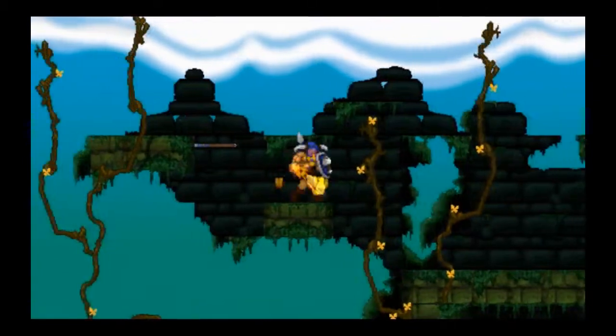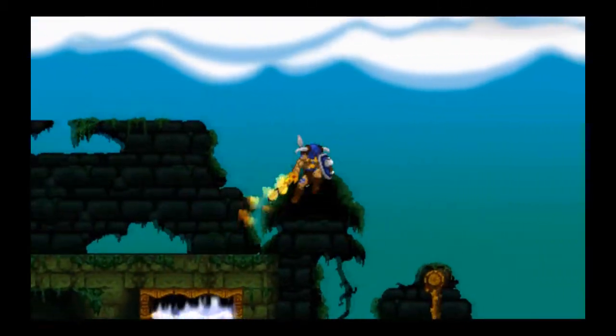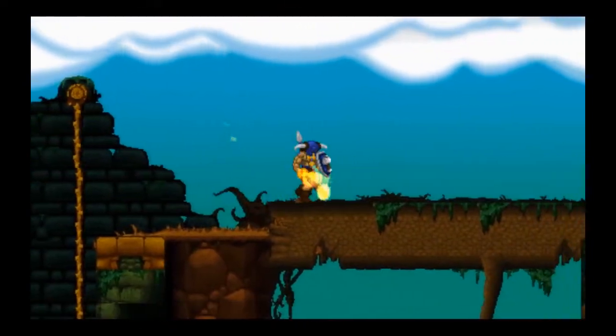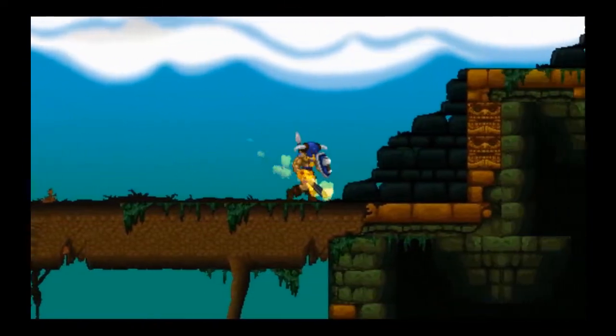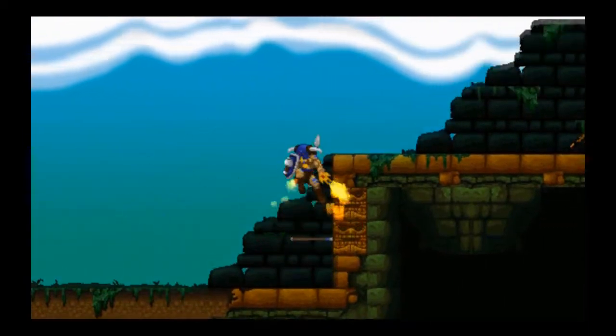Here you see the fully upgraded Viking set — you got your horned helmet, Thor's shield, and a nice flaming sword. One thing I've noticed about the flaming sword is that it makes you feel a little bit heavier, so you don't jump nearly as effectively.